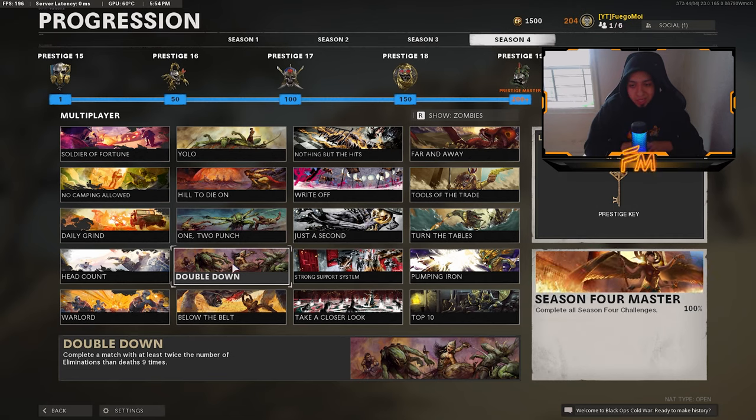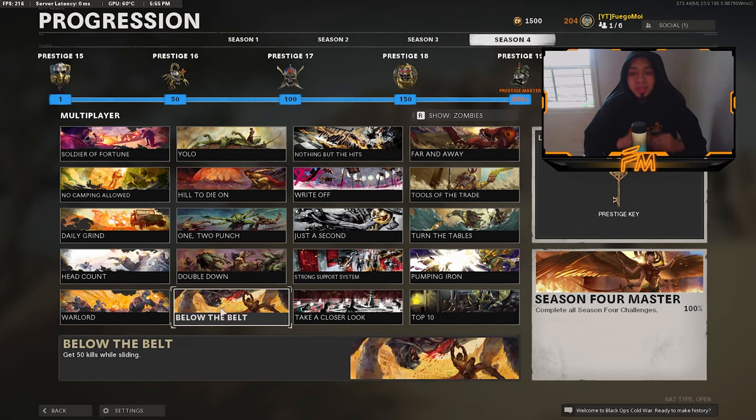For completing a match with at least twice the number of eliminations as deaths nine times: for example, if you died 20 times you need at least 40 kills; if you had five deaths you need at least 10 kills. You basically have to double your death count in kills and go positive. It was pretty difficult, but I did this mostly in Nuketown.